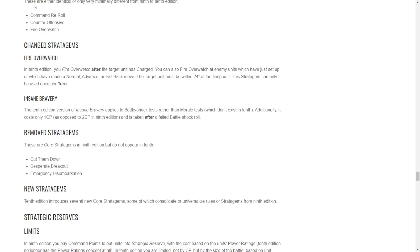You can also fire Overwatch if enemies make a normal advance or fall-back move within 24 inches. It still hits on sixes, but there are units that improve this — some Space Marines hit on fives, and a servo turret can hit on fours. The fact that you can use it in way more situations and from further away is significant. It essentially replaces faction-specific abilities like Auspex Scan, but now everybody gets it.